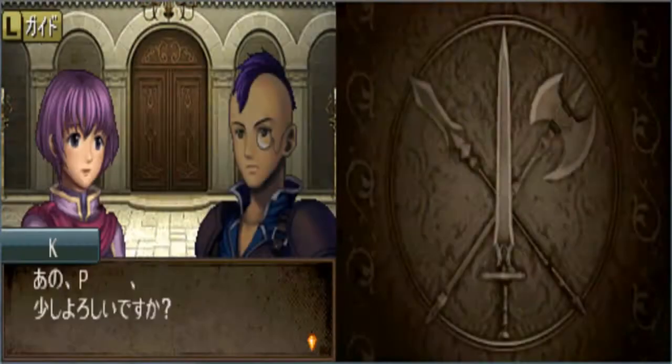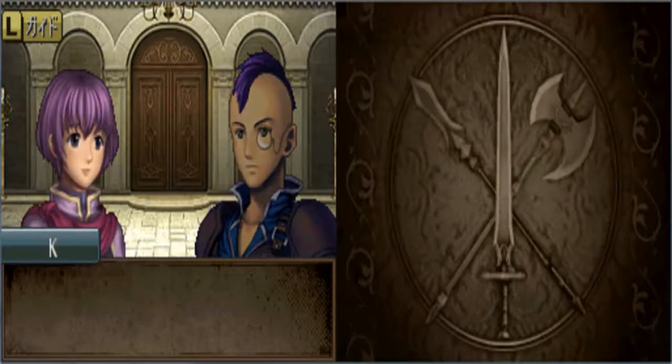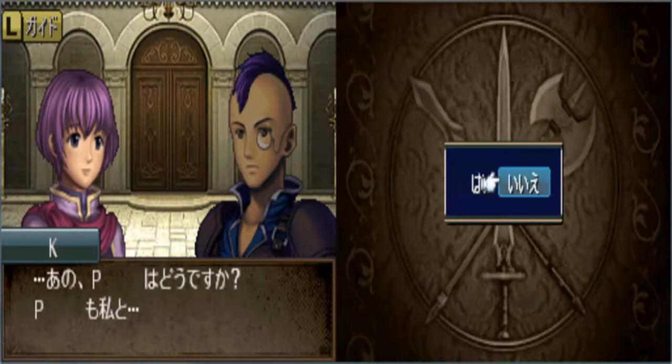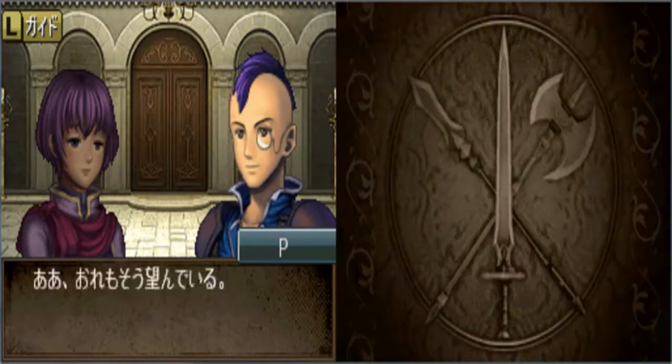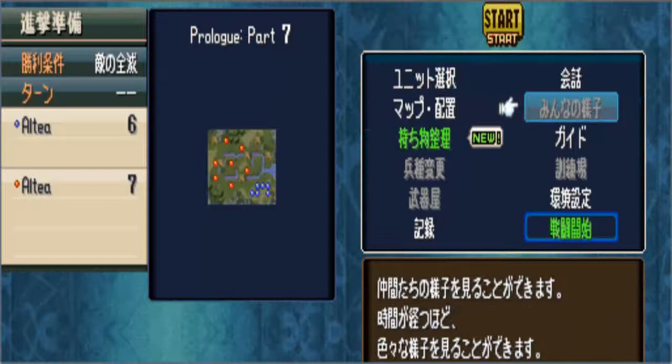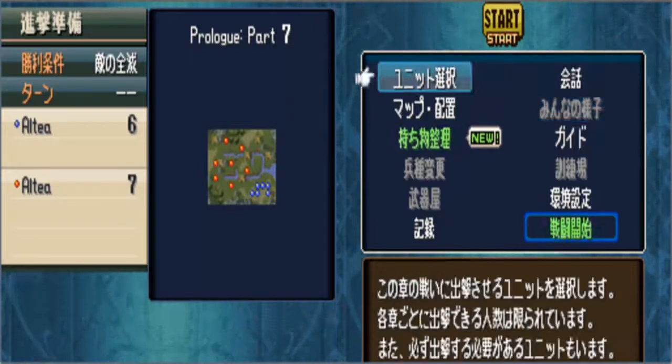I'm just going to speed this up. Stop talking. Okay, here are the two options you get. The first option: you fight Cain the cavalier, and he joins the chapter after. The second option: you fight Est, and she joins the chapter after. I'm going to pick Cain. And I'm going to save the game. So I'm just going to go start Prolog 7 now.